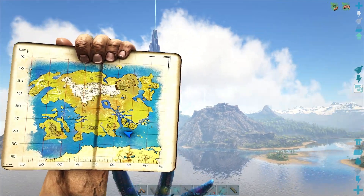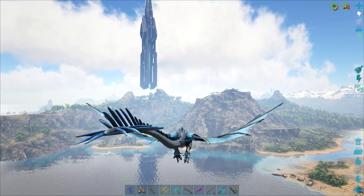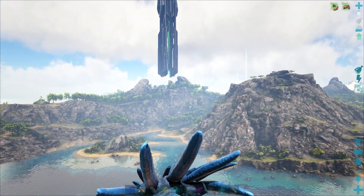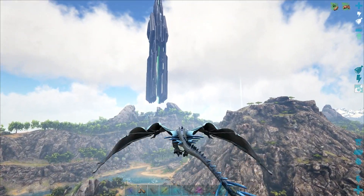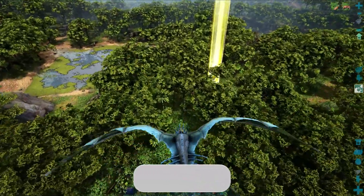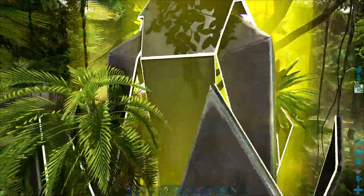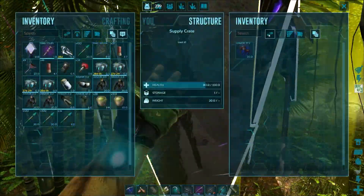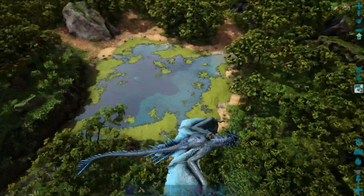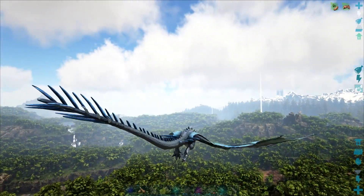Maybe I do need the thyla, but actually I don't think I do — I have a sinomacrop so I think I'll be fine without the thyla for now. Famous last words. Yellow drop in the jungle — could this be luring me into something? Nah, it'll be fine — what bad stuff ever happened in the middle of a dense jungle? Apprentice diplodocus saddle, okay. I love this spot. Is that white? Yeah that's vastly underpowered for that area.